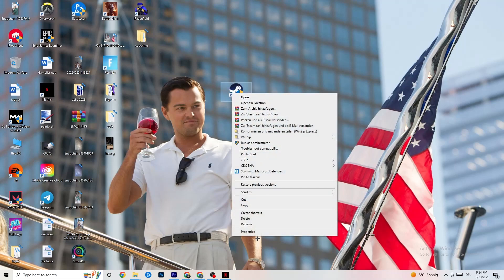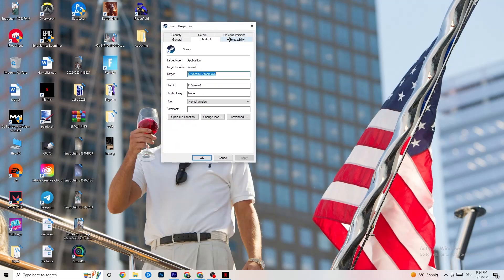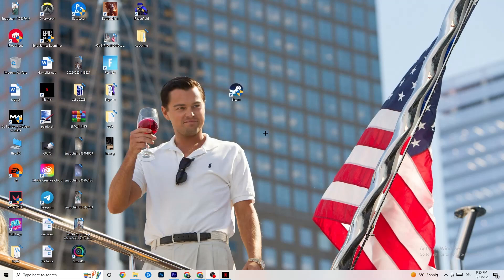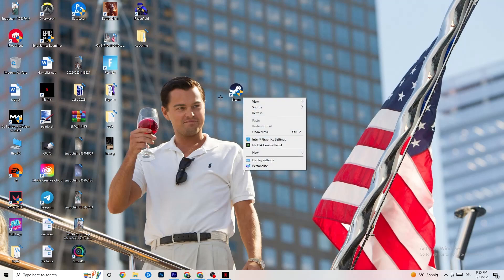If that doesn't fix it, right-click your launcher shortcut, go to Properties, click on Compatibility, and copy these settings: enable Run this program in compatibility mode for and select the latest version of Windows available. Disable Reduced Color Mode, disable Run in 640 by 480 screen resolution, disable Disable Full-Screen Optimizations, and enable Run this program as an Administrator. Click Apply then OK. You can also take your game shortcut and repeat the same steps for it.